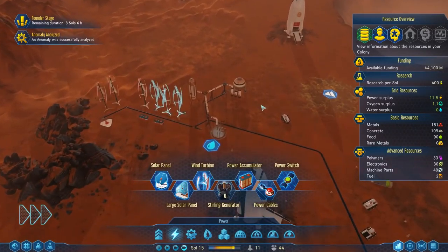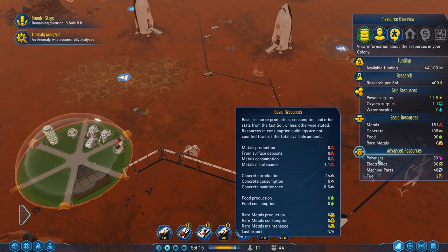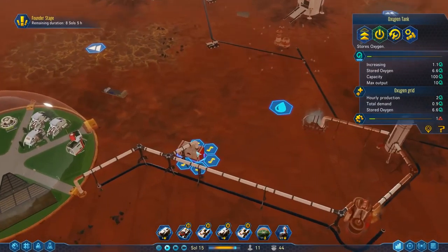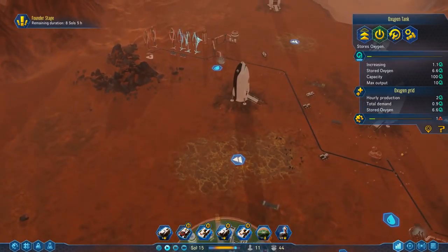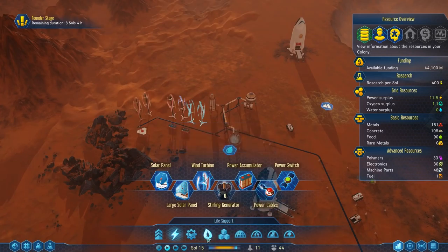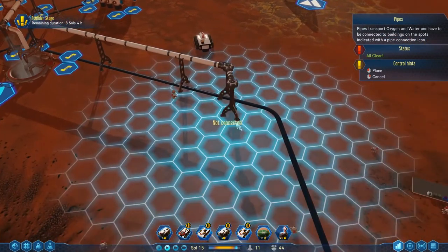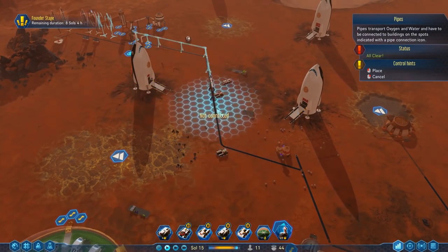How is the oxygen doing? Oxygen surplus — there's the water, oxygen production, demand, stored oxygen. Should I make a few oxygen tanks? Probably, it's got to be important. I need to get these pipes down — should I run them along here for redundancy? If this gets hit it only cuts off half, which is fine.